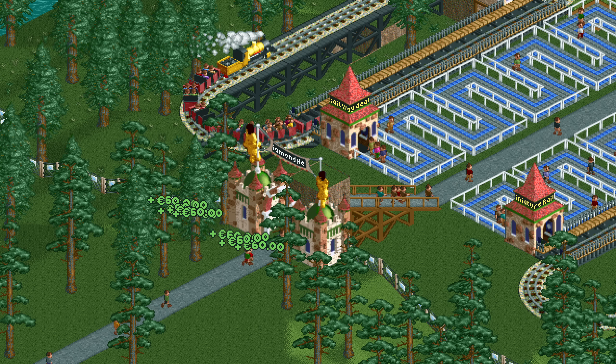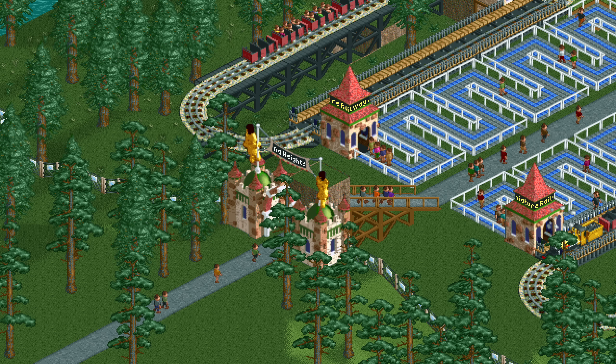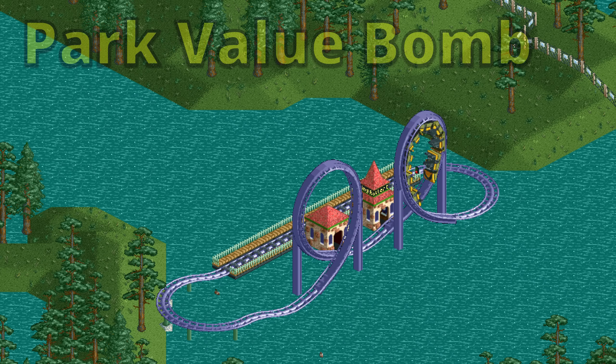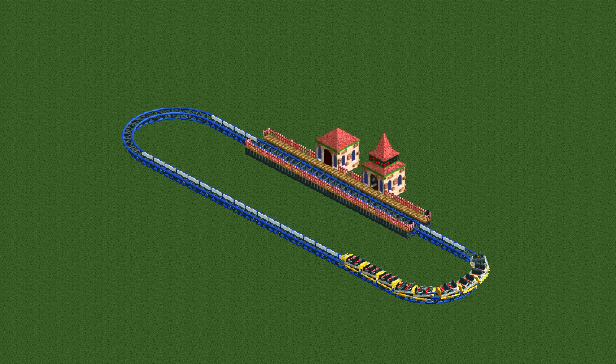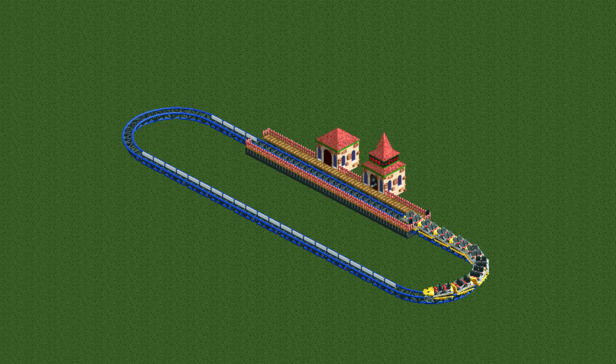Now that we have our money-making scheme working, we need to determine the best way to get as much park value as possible. The method we will use is the tried and trusted park value bomb. All three main stats of a ride contribute to the park value it gives without any limit. Excitement almost always contributes the most, but intensity is much cheaper to get a lot of. Therefore the best way to get a lot of park value for little money is to make extremely intense rides, which are called park value bombs.